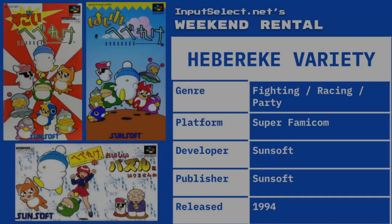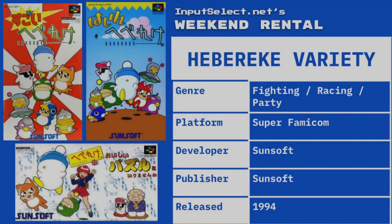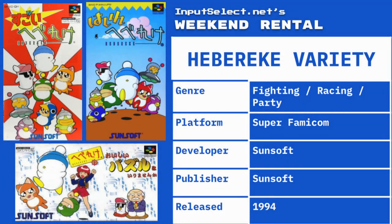All right, so this time on Weekend Rental, we are on Super Famicom land and we are checking out Hebereke games. I think that's how you say that, but I don't know. These are all made by Sunsoft, sometime between 1993 and like 1996. There's three of them. They all star a toboggan — that kind of hat — wearing white bird with yellow shoes. I think it's the star of Euphoria, but I actually don't think it is now that I'm looking at him again, but a very similar art style.